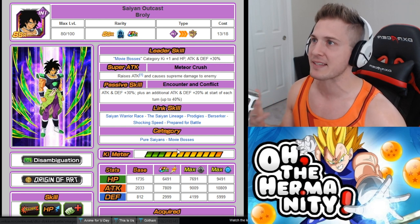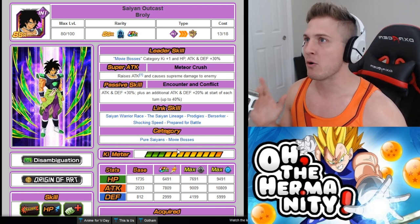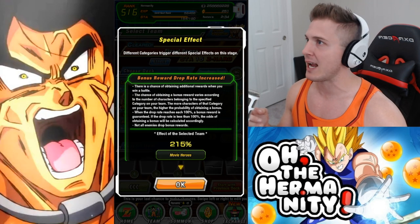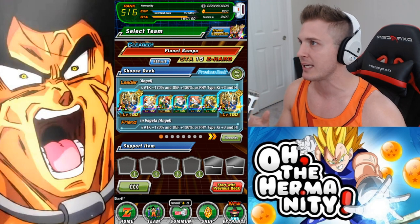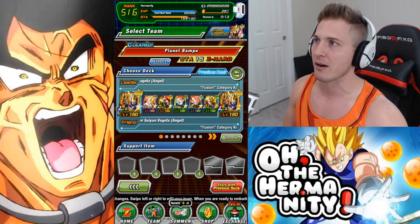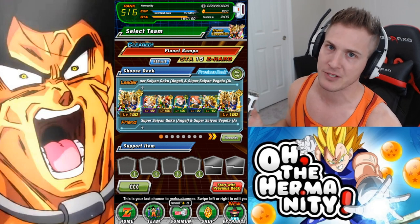You're gonna have to go to the event that's out right now and start grinding out Saiyan Outcast Broly. This is one of the two ways and in my opinion it's the harder of the two. To grind out Saiyan Outcast Broly you have to do Stage 2 of the new Broly event, which is Planet Bamba. There are ways to boost your chances of getting additional drops — right now if you do a full Movie Heroes category team you can get a 215% chance. I have LR Gogeta as my lead, LR Great Saiyaman 1 and 2, LR Goku Super Saiyan 3, and an LR Gogeta friend to maximize the boost, getting anywhere between three to four drops pretty much every single time.